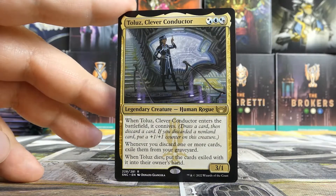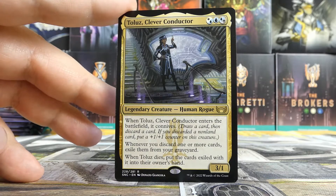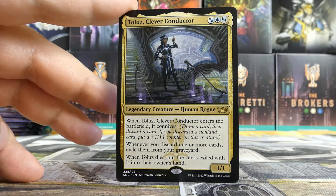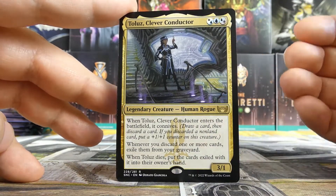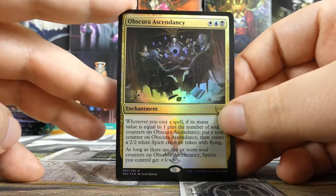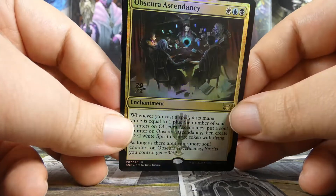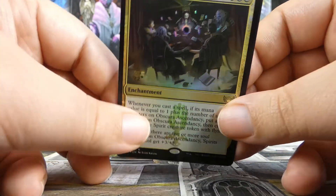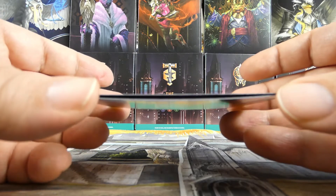Obscura Charm — very nice. I don't think you're guaranteed the charms in the seated pack, but this is a very nice open. So Obscura Charm is our third uncommon, which means our non-promo rare or mythic is... Toluz, Clever Conductor. This is another card that doesn't have to go just in Obscura — it could be triple blue, blue-blue-black, or white-blue-blue. Very helpful for being in multiple family types except maybe Riveteers and Cabarretti.